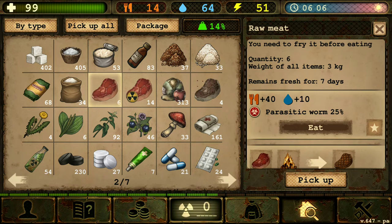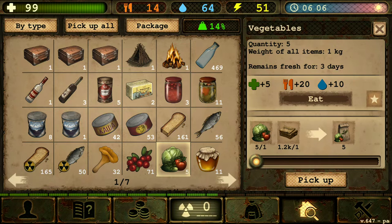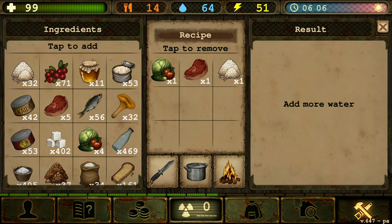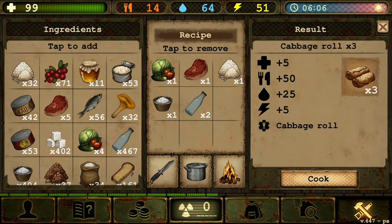We have raw meat and we have cabbage. I want to make the cabbage roll and the shawarma today because our cabbage is going to be running out. So first we're going to make the cabbage roll. Let's make two. To make the cabbage roll we're going to need, obviously, cabbage, raw beef, rice, salt, and I believe two water. That's it.